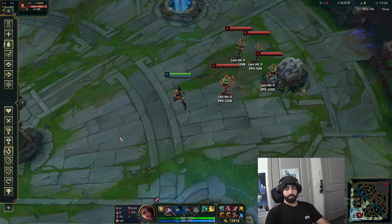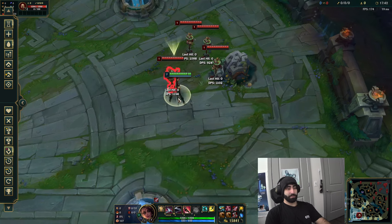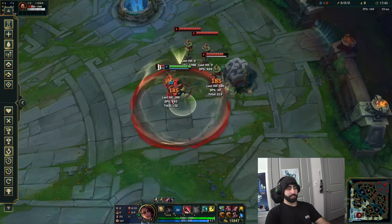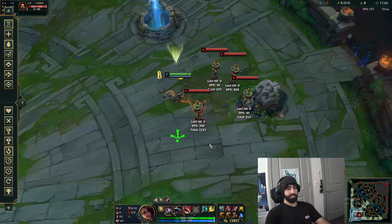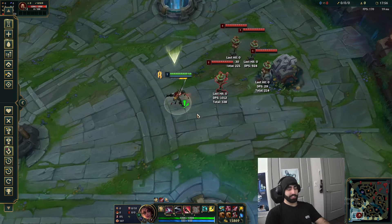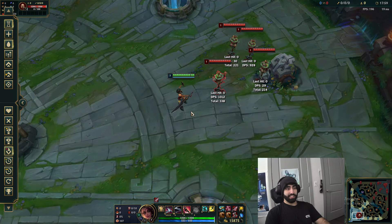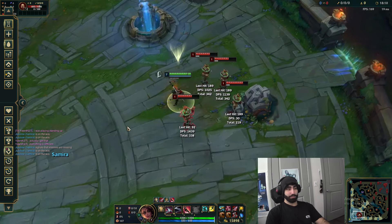Problem is they can Flash your E-Q - if they do that, you lose and have to run. Also if you're really close to them, the E is a fixed distance so your second W hit might not connect. Sometimes it won't hit - I've tested this. If they run toward you, the W whiffs because they'll move past the hitbox, so just be aware of that positioning issue.